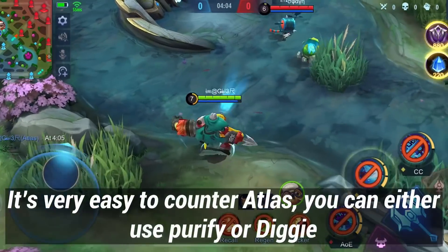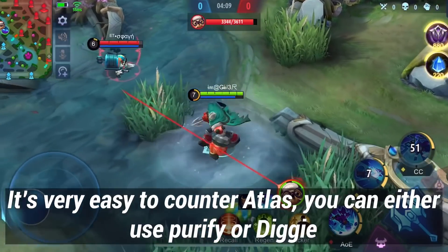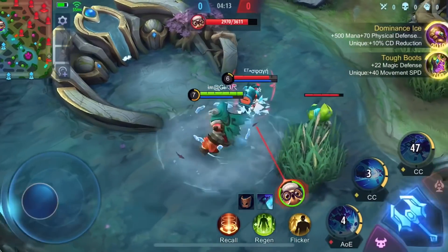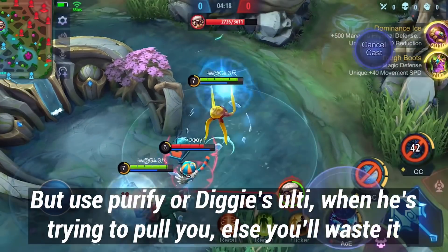It's very easy to counter Atlas — you can either use Purify or Diggie. Make sure you use Purify or Diggie's ultimate when Atlas is trying to pull you, otherwise you'll waste it.